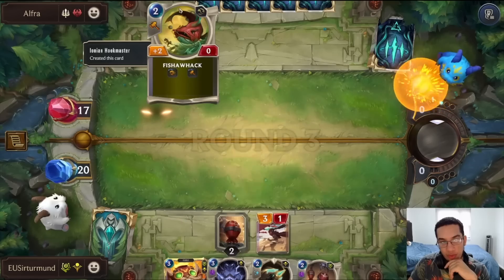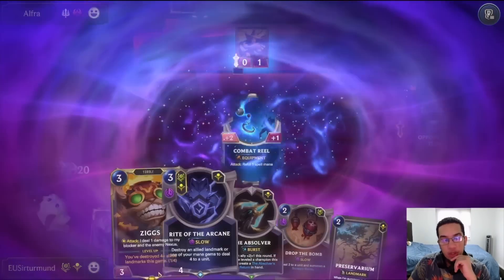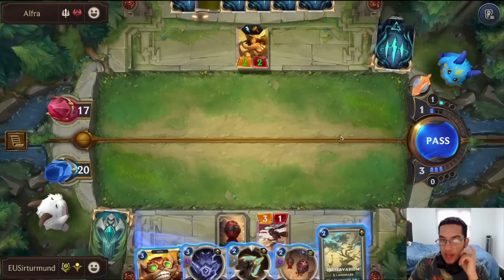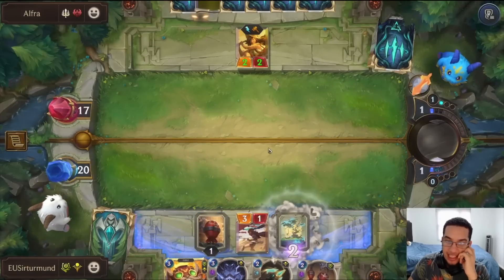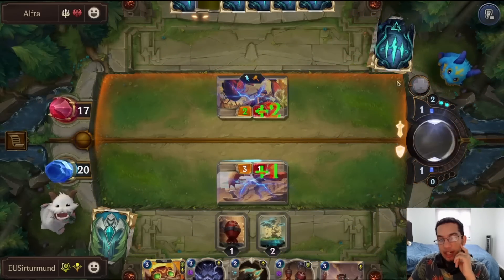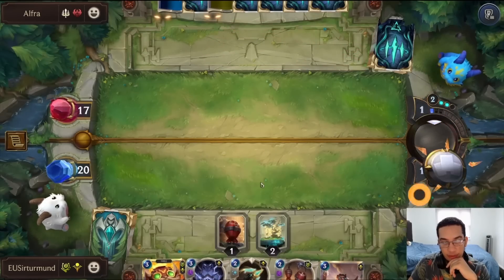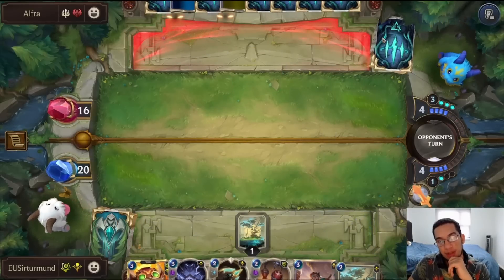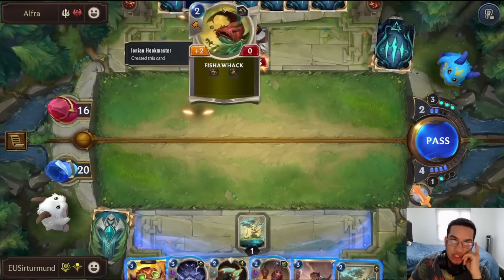We could also go Drop the Bomb into Rite of Arcane on the Rumble. I think it's better to go like this — opponent did keep the three mana here, so that's a little bit annoying. I think it's correct to just remove the Spell Shield with the Jogged Bomb and then set up for a Rite of Arcane. The problem is that this is very telegraphed, because the opponent probably just doesn't play Rumble here. Yeah, that's what I thought — it's very, very telegraphed. If we play this, we're just going to be losing to that.